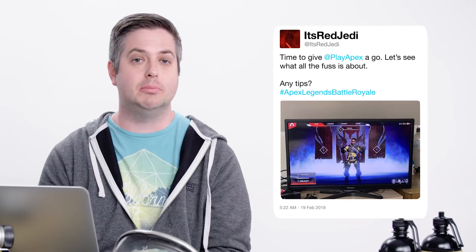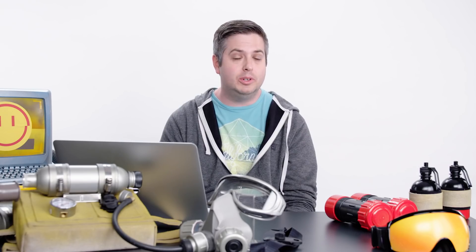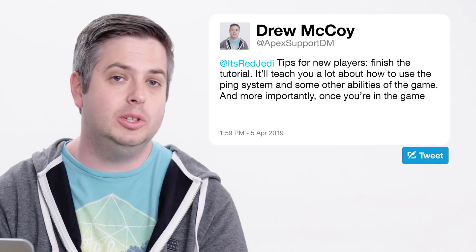Next is a question from It's Red Jedi: let's see what all the fuss is about Apex — any tips? Tips for new players: finish the tutorial — it teaches a lot about how to use the ping system and some other abilities. And more importantly, once you're in the game, use that ping system. It lets you communicate quickly with teammates, find loot, share loot, and just overall have a really fun time.